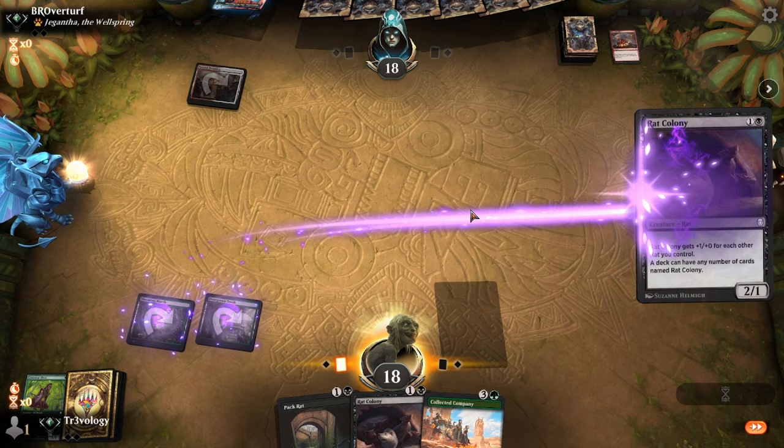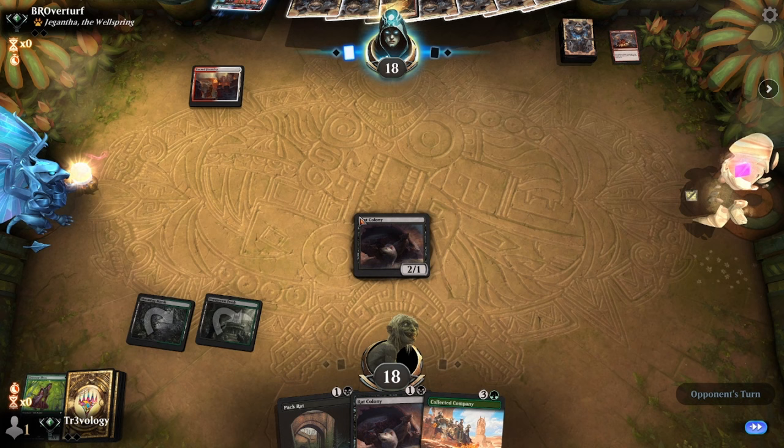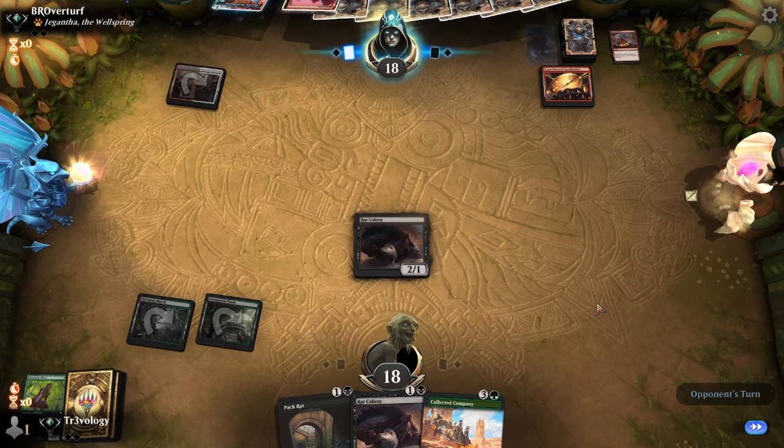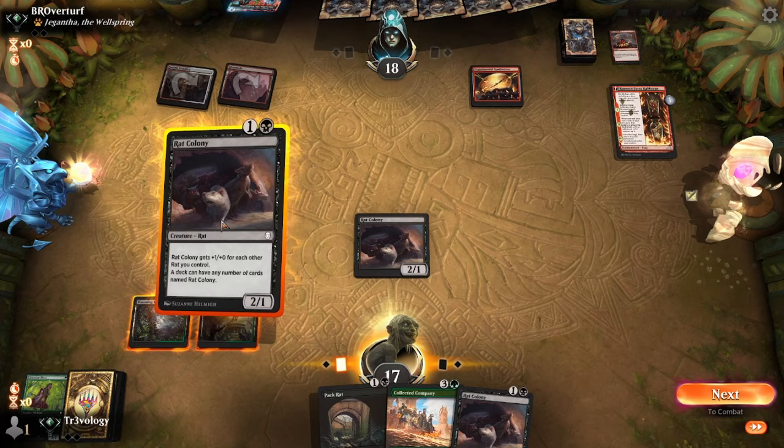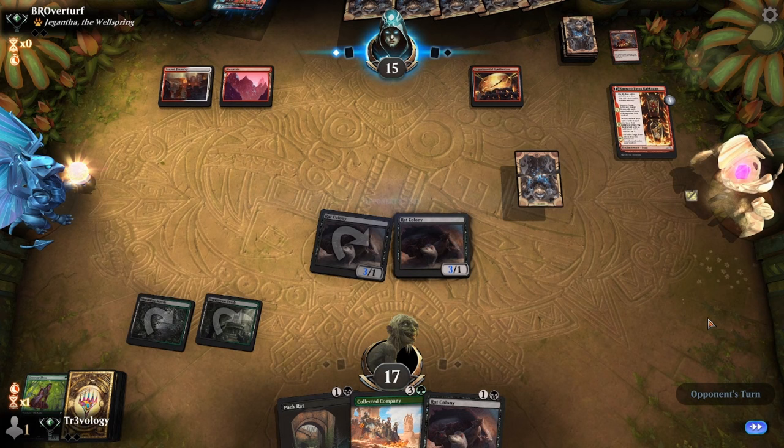This looks like it's going to be a bit of a race. To that end I'm going to go Colony over Pack Rats because of what happens next turn — come in for three. I wonder if this is a Bomat Courier deck or just prowessy stuff. They have a land but do not have an untapped land — we make another Rat Colony, come in for eight.